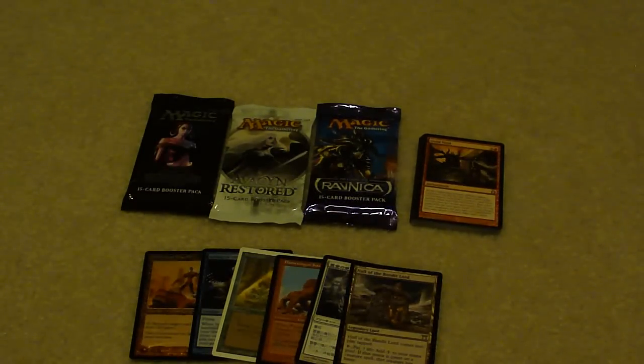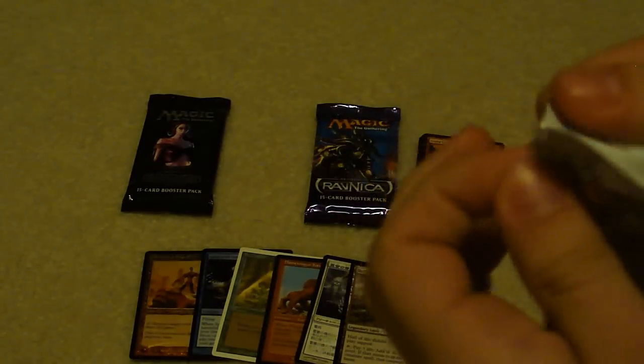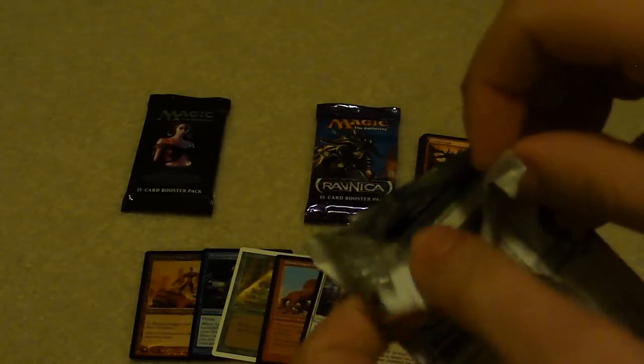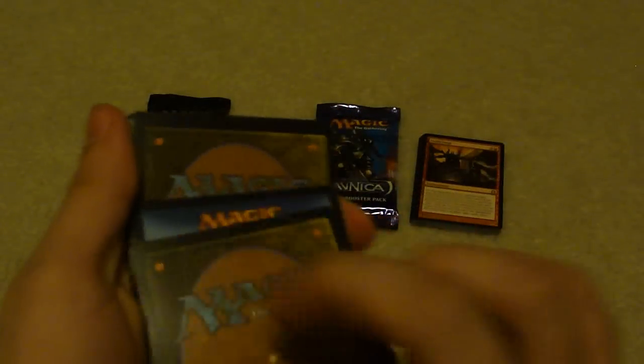Let's go ahead and open up Avacyn Restored. Those of you long-time viewers know Avacyn Restored has not actually treated me well as a set. I've never opened a Bonfire. I think I've opened one Cavern of Souls, and maybe like one Craterhoof Behemoth back when it was, you know, not worth much when I needed it. And one Entreat the Angels. So hopefully this goes over well. No foil. But we have a Plains and a Tip card.